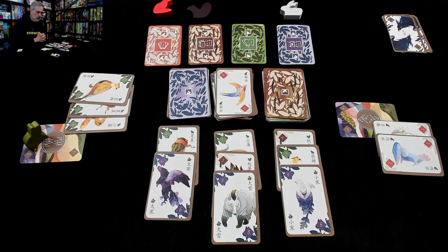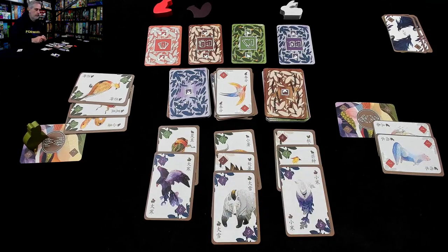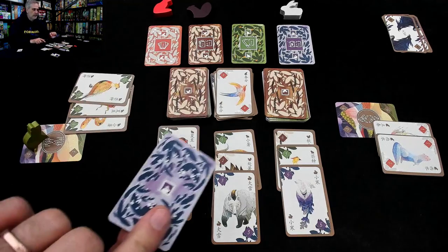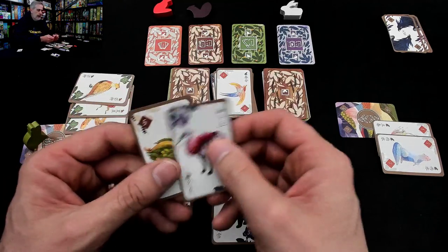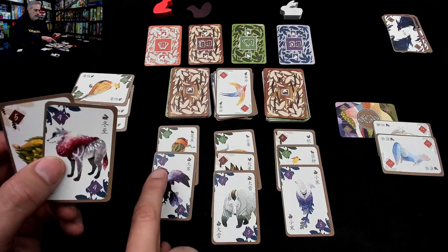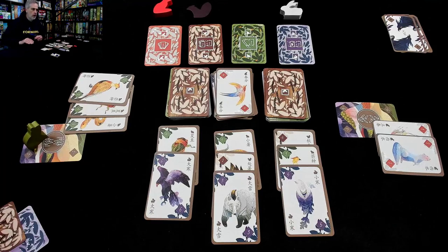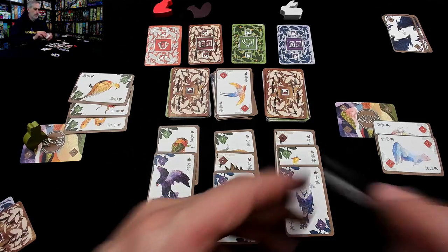That was my first action — I've got the frog and will be able to start playing stuff at a discount. For my second action I'll draw two face-down cards, since I can see there's a lot of winter out. I got a winter card and a summer card. That summer four will go very nicely with my six, five, and three. The froggy is mine, and it means it'll be cheaper for me to get cards into play.